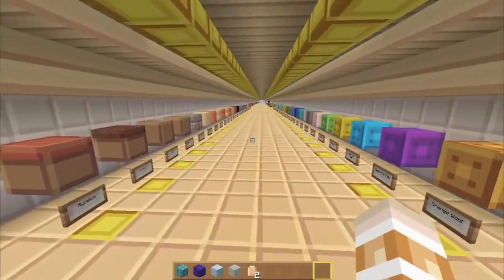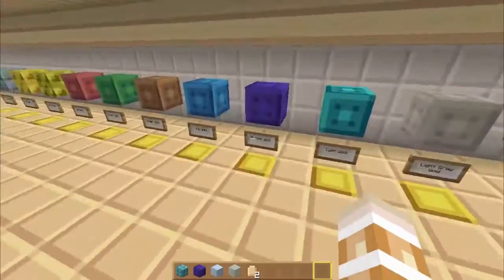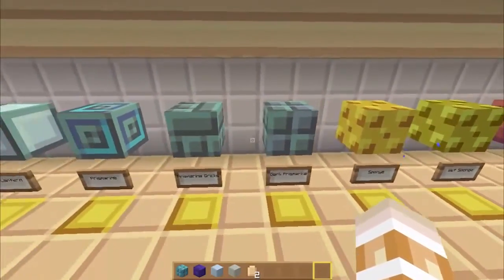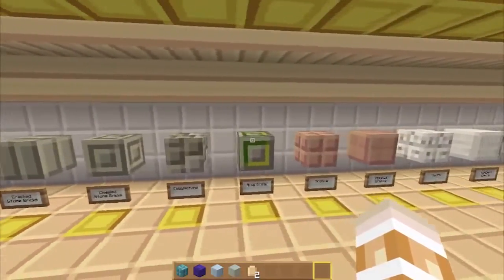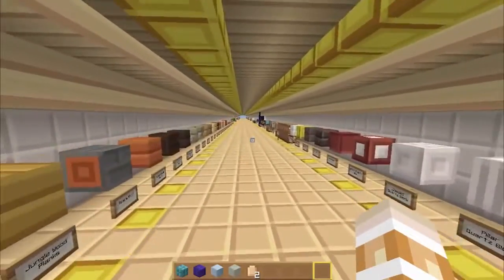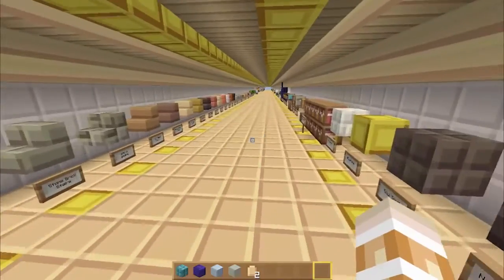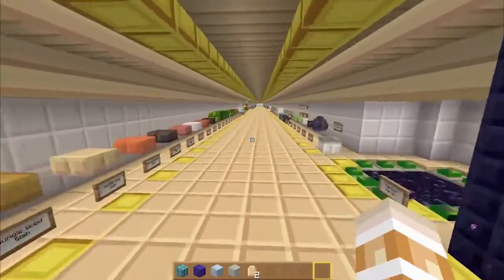And then of course the building blocks — we're just going to take a quick fly down so you guys can see them on both sides. These are the walls. Sandstone. We got sponge here. I wonder what Atlantis would look like. Then we have a lot of the basic building blocks, a lot of the ores. Quartz is sort of changed — the only thing that really changes in quartz is the chiseled quartz. I like the ores though, they're very standout-ish.